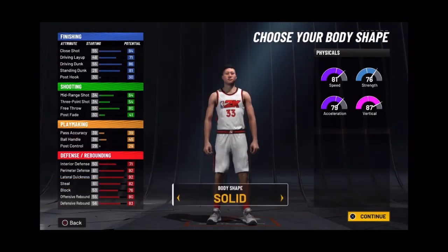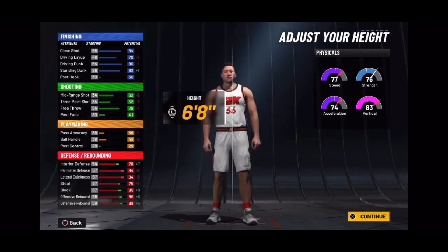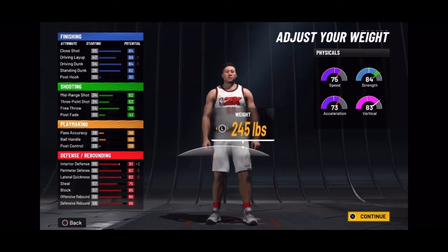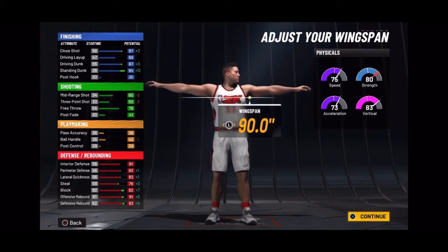If you need to pause the video at any point go ahead and do so. Body type — I don't know if this makes much of a difference but I always go with burly. You want to make him six foot eight, 245 pounds, and wingspan you gotta max that thing out. Now as you can see, this is what the build creates right here.